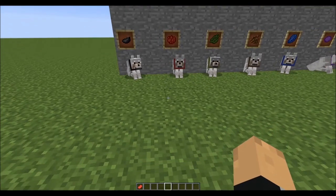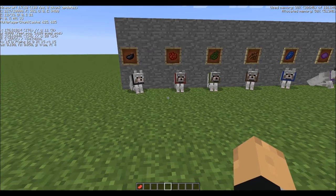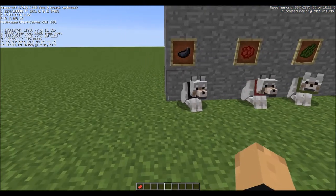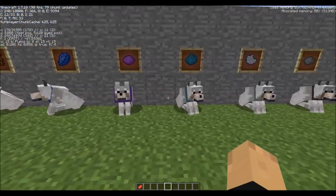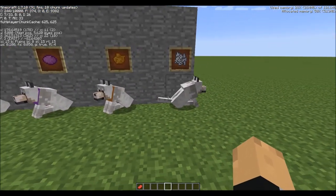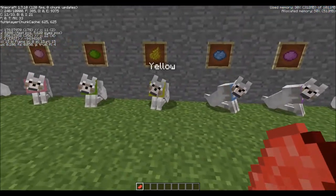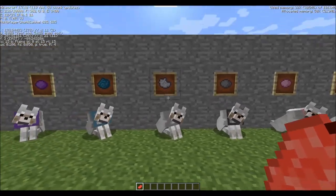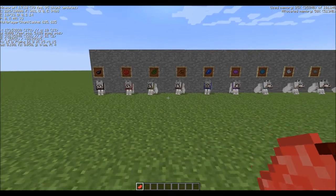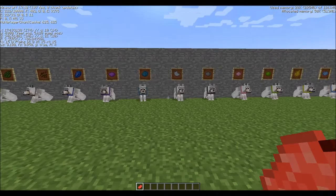This pertains to Minecraft 1.8 pre-release 1, and I'm putting this right to the bug report tracker. I'm currently in 1.7.10, and as you can see I've got all the different colored collar dogs. As you can see, I've got the corresponding color right above them, but when I switch to the pre-release they don't maintain their color — they actually switch colors.